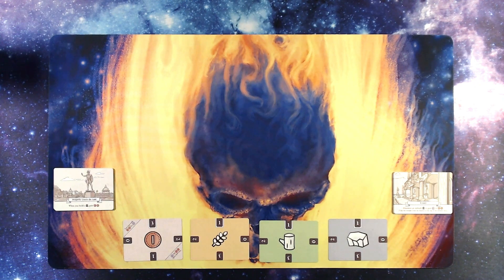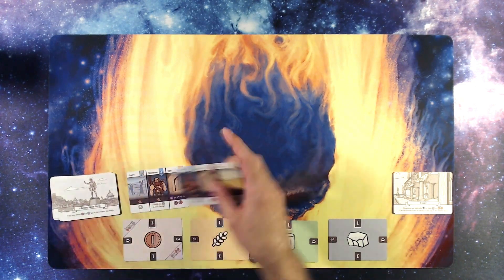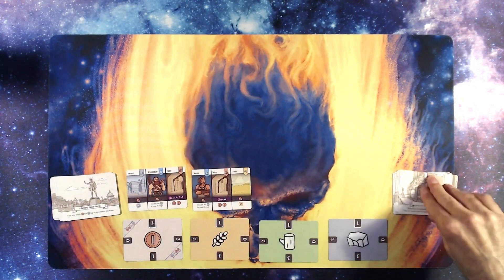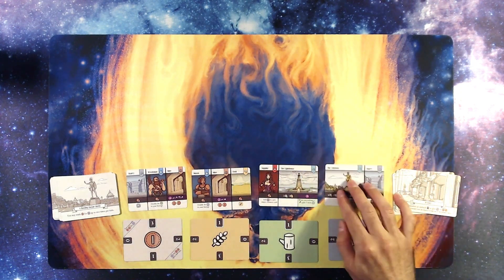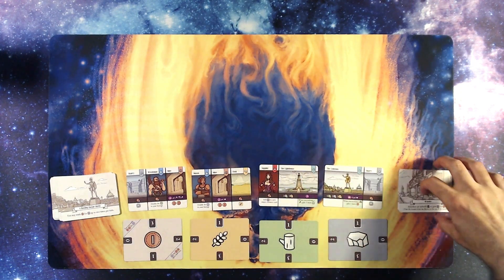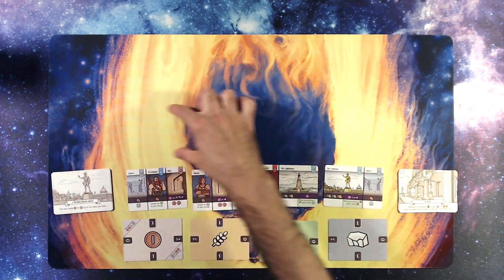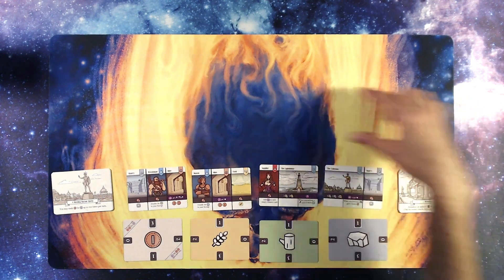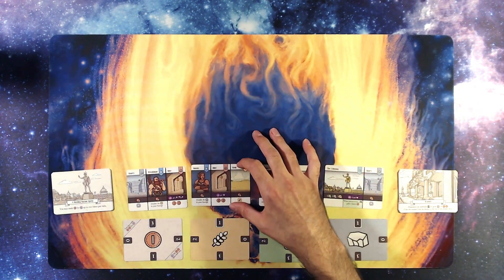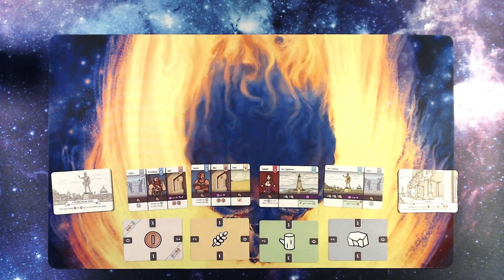For the market, you set out two cards from each pile — one, two from the districts and one, two from the wonders. That's your starting market. Then you leave a bit of space for your city as you build it. It can get pretty big, but it fits nicely on a standard card mat.